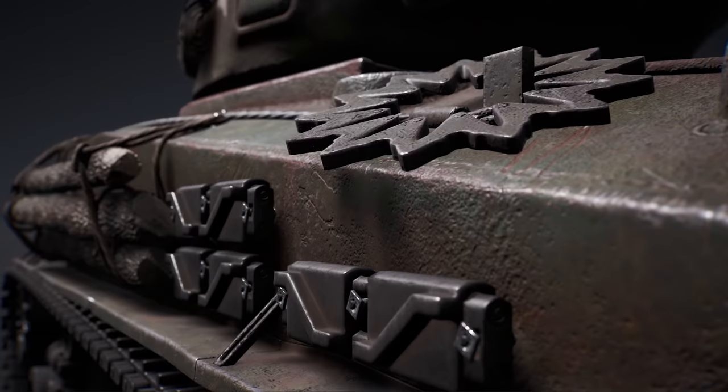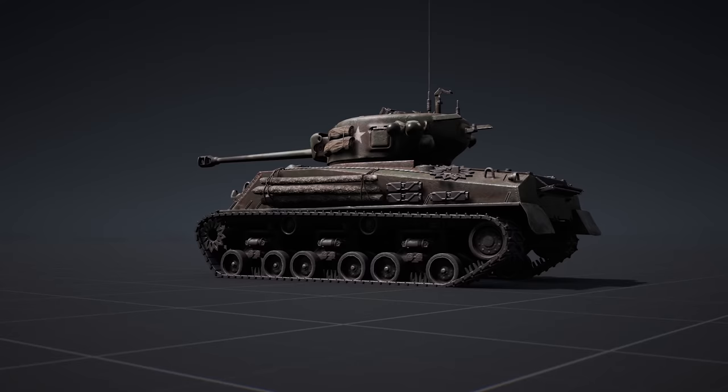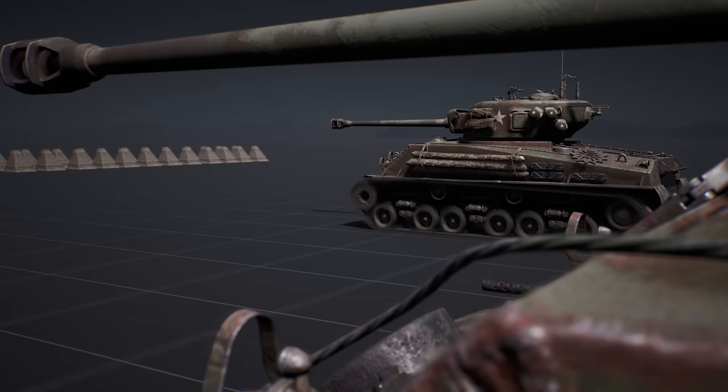Extra armor located on the outside of the tank, such as spare tracks or logs, will change the way a shell behaves, reducing penetration chance and improving deflection.